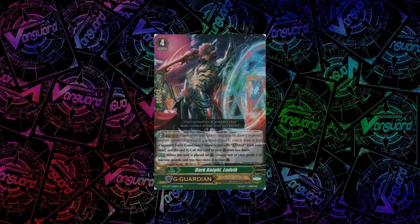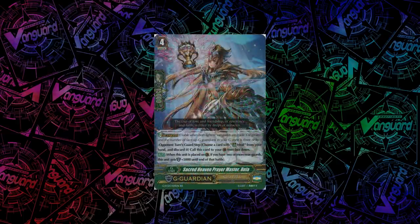For Shadow Paladin, we have Dark Knight Ludwig. When you guard with him, you can choose one of your grade 1 or less rearguards and move it to your Guardian Circle — this is pretty bad. For Gold Paladin, we have Sacred Heaven Prayer Master, Rhea. When you guard with her, if you have at least 2 rearguards, she gets plus 5k shield.